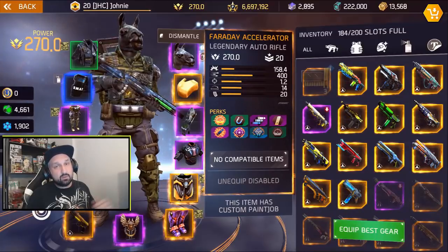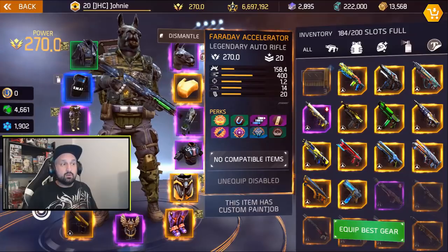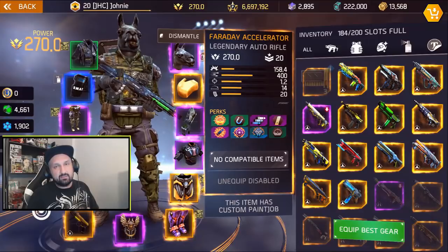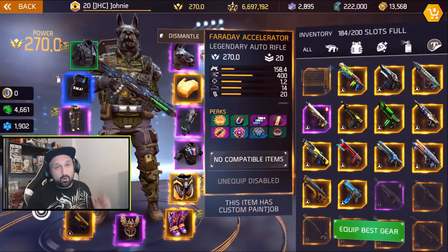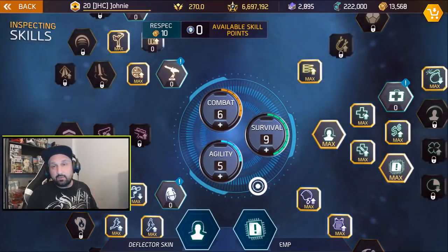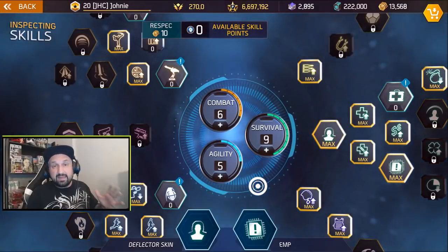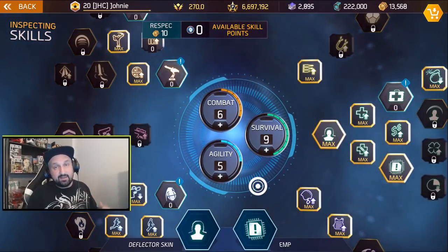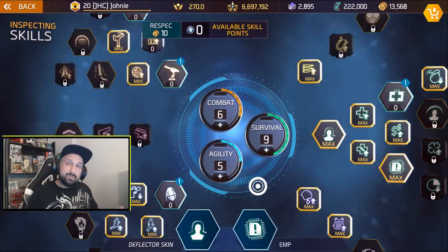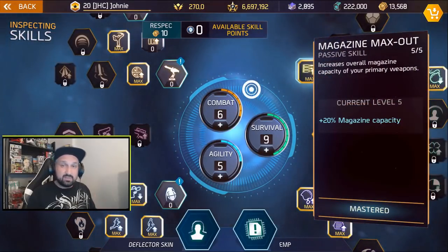So we're gonna try this thing today and do some duels. Playing Faraday Accelerator requires you to play around the limited ammo, so you'll want increased mag on your pants or in your skill tree. I'm trying a different build today — 569 — it comes from Insulin. Mazie wrote a great article on the best PVP builds and this one is called the Faraday Survival build. You still have nine in survival but you play six in combat to access the magazine max-out, which gives 20% extra ammo.